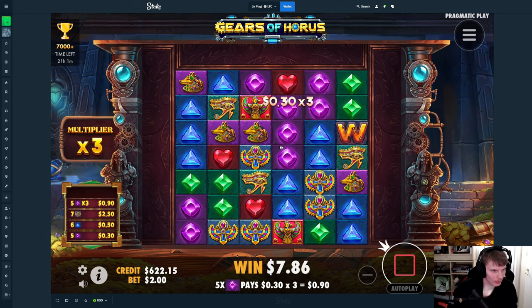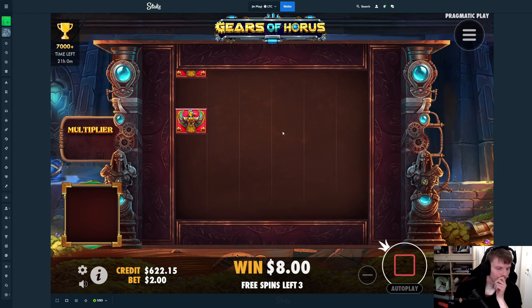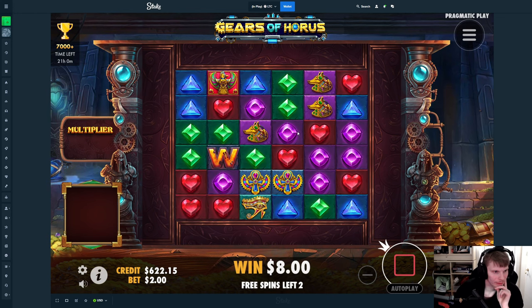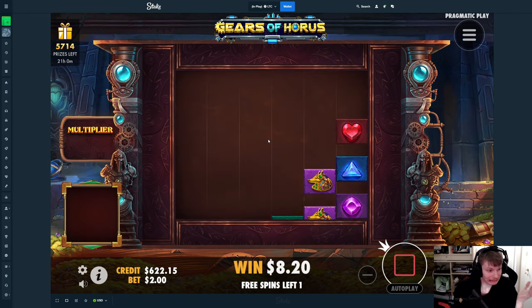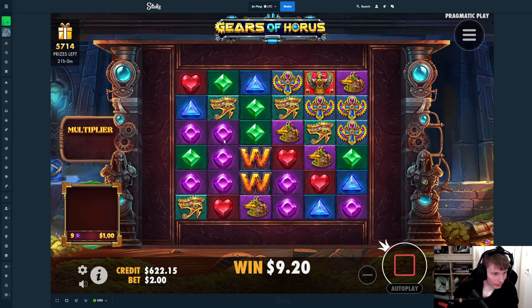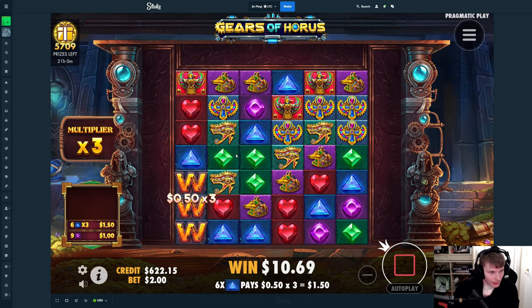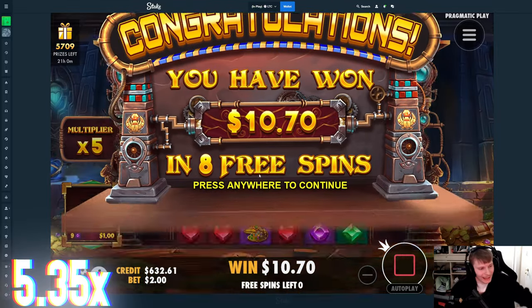Keep going. Drop some wilds now. No. We haven't gotten no re-trigger here so far. And wilds. This is making $8. There we go. Greens? I mean, they could. Not. It has to drop wilds again, though. Wow, $10, bro.